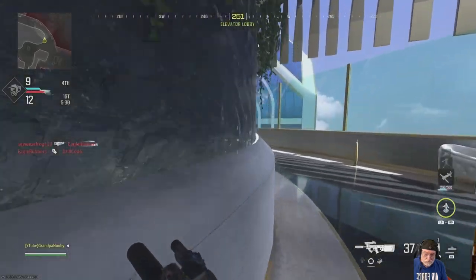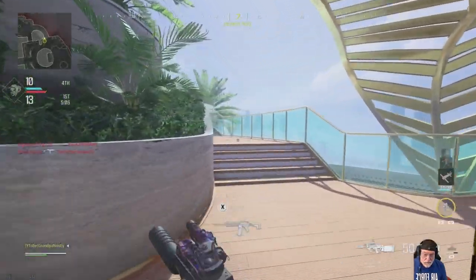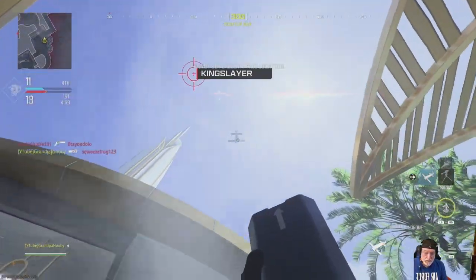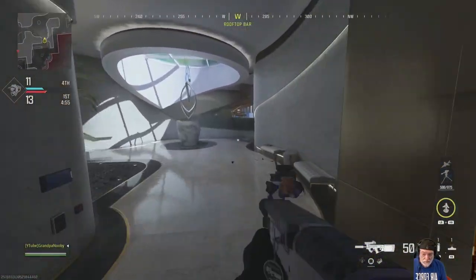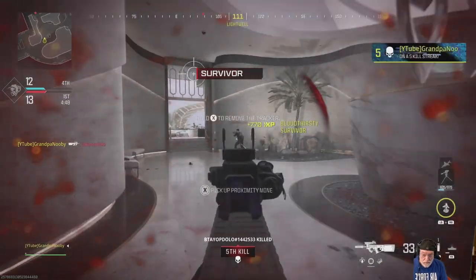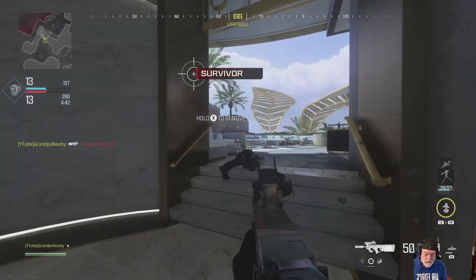So I'm still behind — I start out 0-3. Halfway through the game at 0-3. Now one thing I wanted to show was that the ADS movement speed is significantly better than the Rival 9 for the PDSW. And you saw a demonstration of that right there — the guy probably couldn't follow me too well. I looked like I was banging my head off the walls. Luckily I have people that run in front of me, and it gets me up to a tie game.